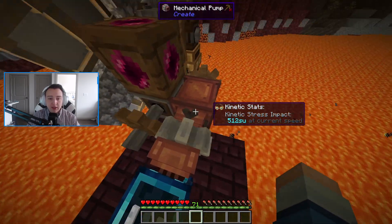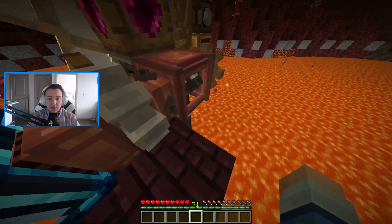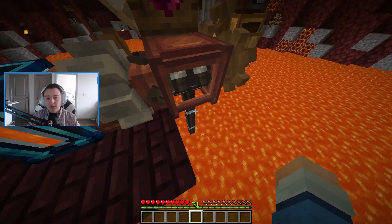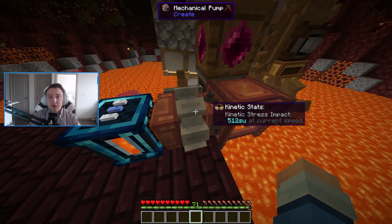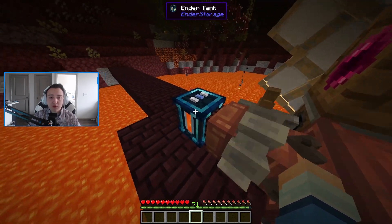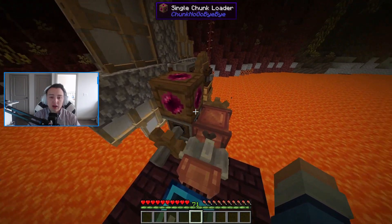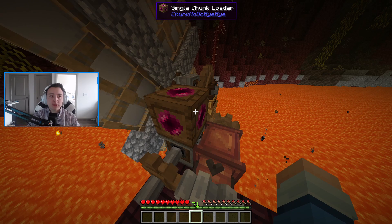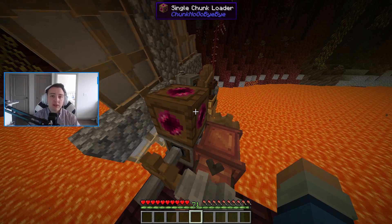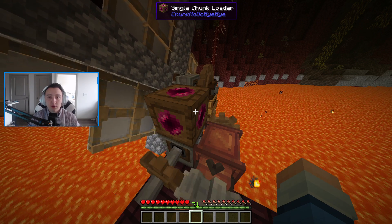All I'm doing here is just pulling the power and connecting it to the hose pulley. One direction will pull the rope up, one will pull it down — we're pulling it down. Once it hits the ground it'll actually start sucking the lava up, and then we just have a mechanical pump pumping it out of the hose pulley and placing it into an ender tank, which I'll go over in a second. Ender tanks and this system — you need a chunk loader in order for it to work. There are two or three chunk loaders in this mod pack. I used the single chunk loader with Chunk No-Go Bye-Bye.